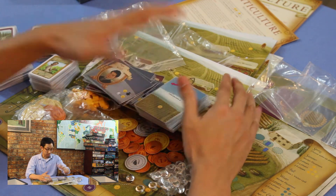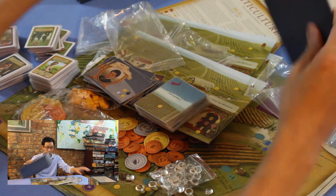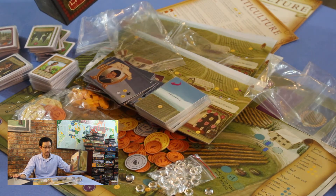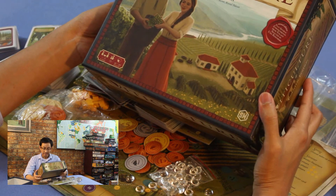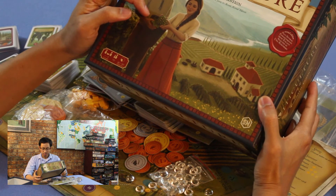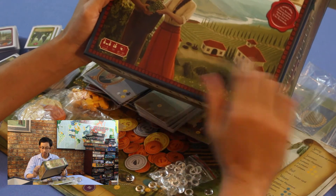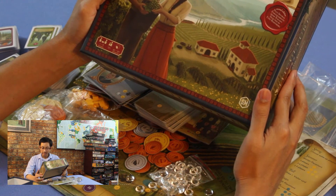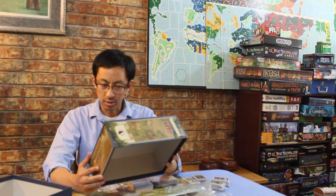That's what's inside Viticulture: the Essential Edition. There's a lot in this box — a lot of game for how smallish the box is. Here's the front cover: they're putting grapes in a bucket, a couple people on a crush pad. Nice, idyllic landscape. So that's Viticulture.